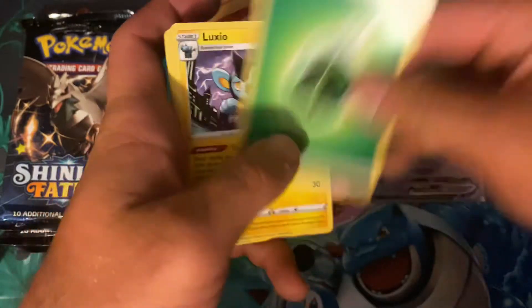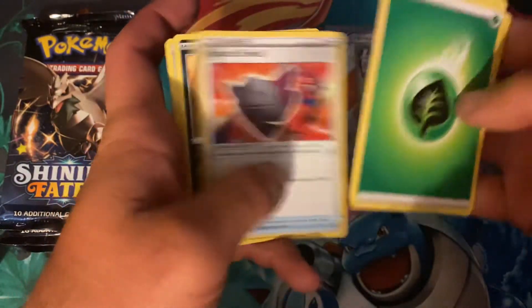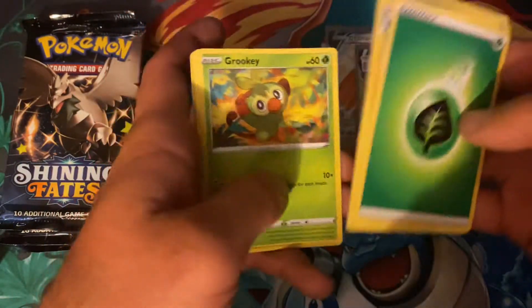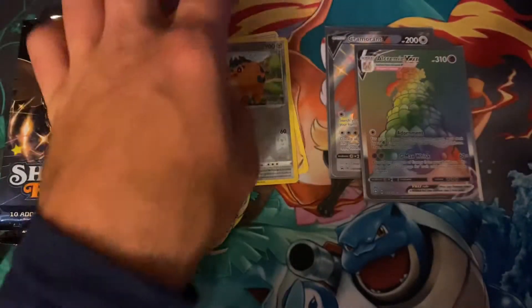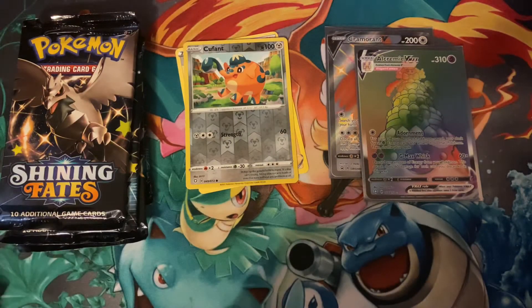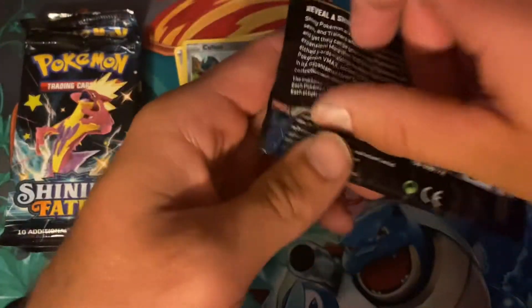So, it's pretty hard to get that Charizard, apparently. It was easy for people in the beginning, apparently, but not anymore. So, we've got a Cufant and a Professor's Research. But I feel confident today that we are going to pull one.